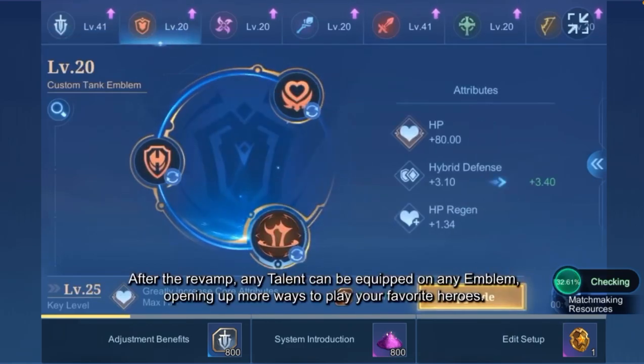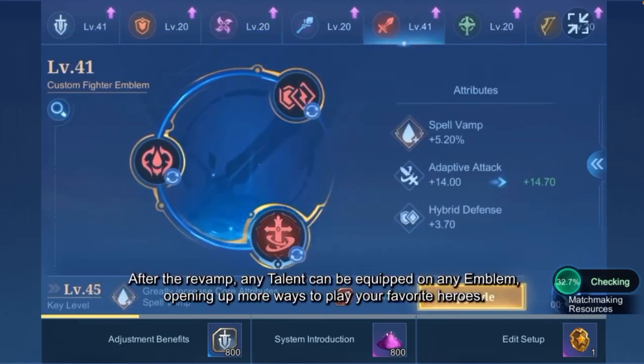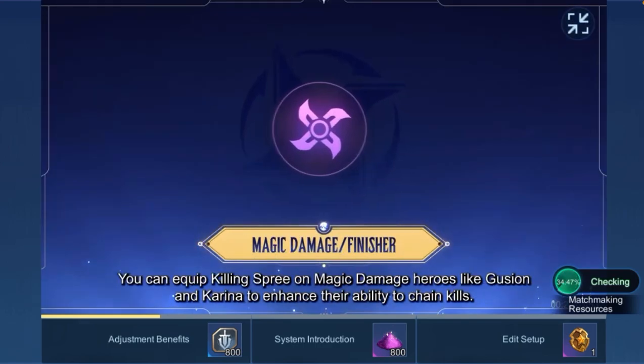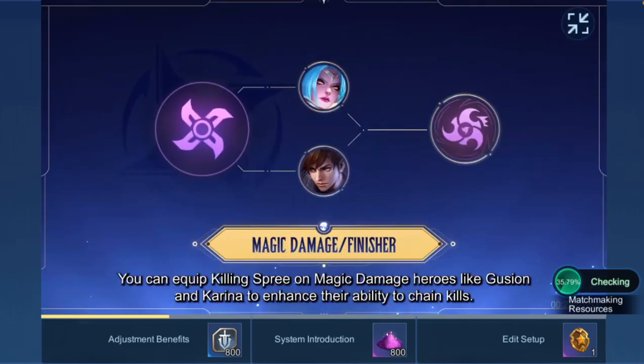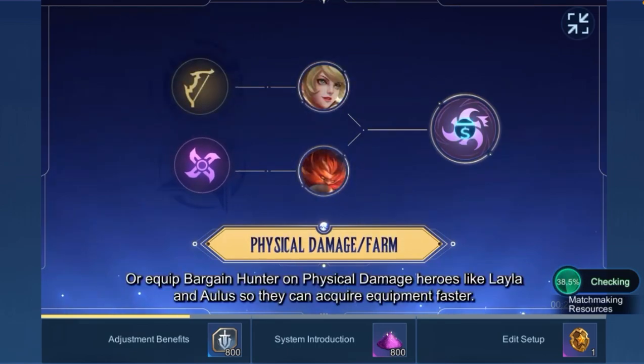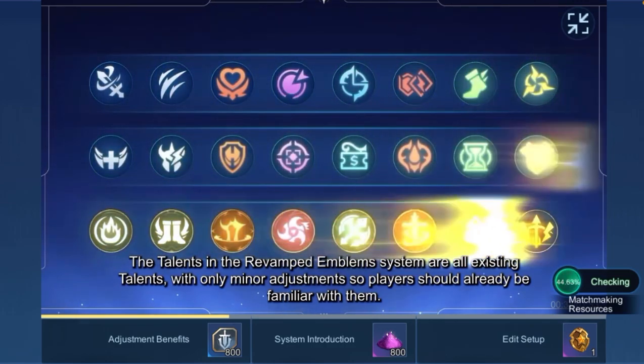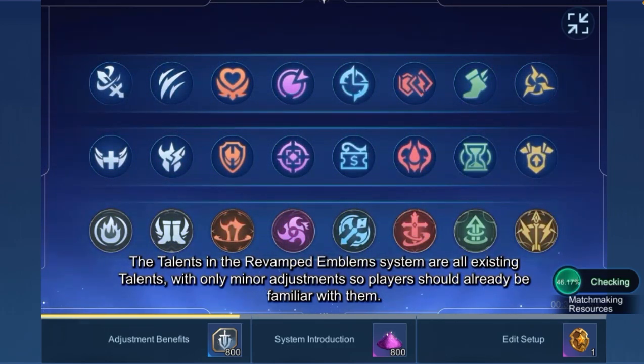After the revamp, any talent can be equipped on any Emblem, opening up more ways to play your favorite heroes. You can equip Killing Spree on magic damage heroes like Gujin and Karina to enhance their ability to chain kills, or equip Bargain Hunter on physical damage heroes like Layla and Aalus so they can acquire equipment faster. The talents in the revamped Emblem system are all existing talents, with only minor adjustments, so players should already be familiar with them.